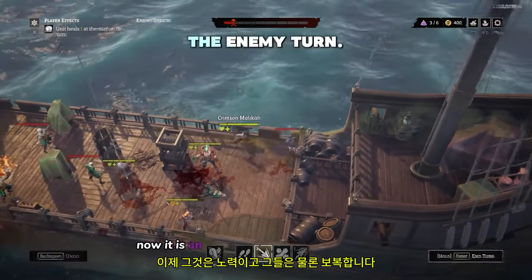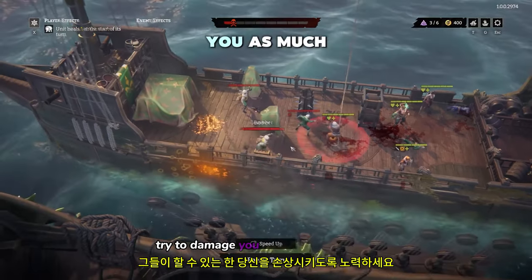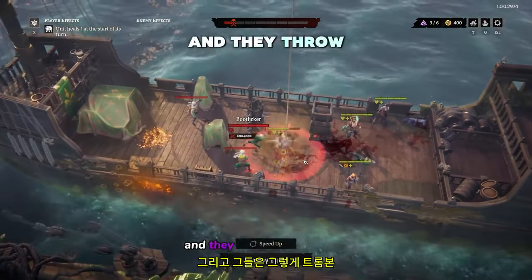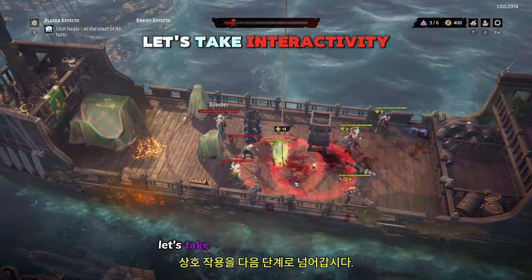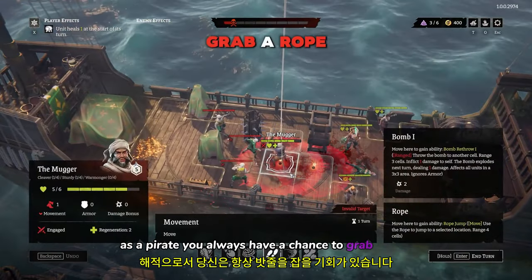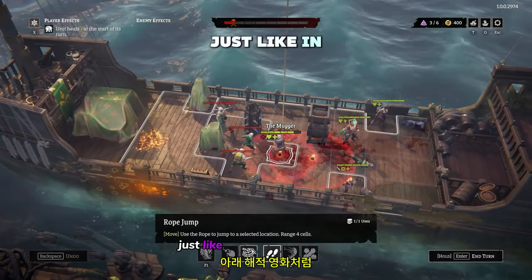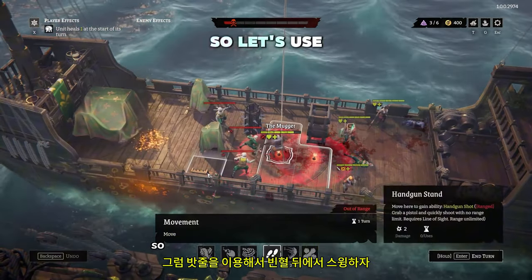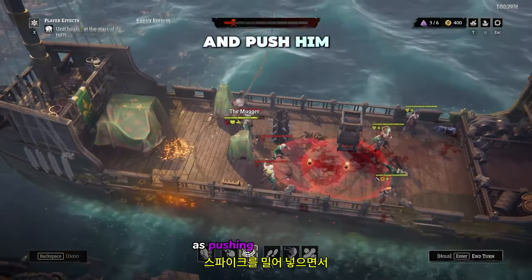Now it is the enemy's turn, and they of course retaliate, trying to damage you as much as they can. They throw bombs like that. Now it is our turn. Let's take interactivity to the next level. As a pirate, you always have a chance to grab a rope or a weapon from a stand and use it for free, just like in beloved pirate movies. So let's use the rope to swing behind the enemy and push him into the spikes.